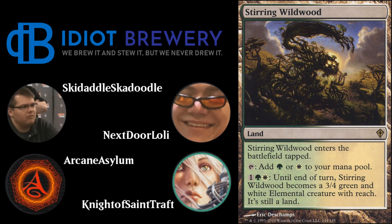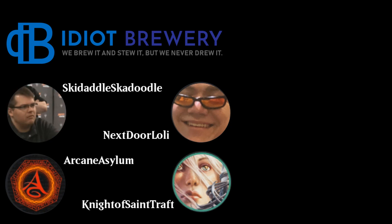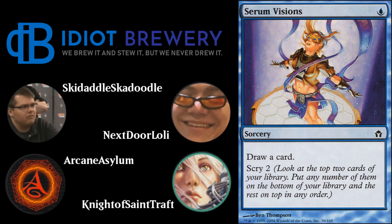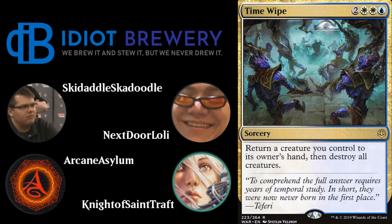Four toughness is the sweet spot in modern, and Stirring Wildwood's 3/4 with reach is very powerful. For instants and sorceries, you have four Path to Exile — one of the best removal spells in modern — four Serum Visions, which you can cast on your opponent's turn with Teferi and is just better than Opt, and two Time Wipe — a War of the Spark card for two white white blue that returns a creature you control to hand then destroys all creatures.